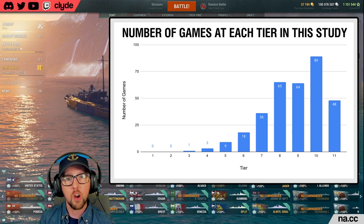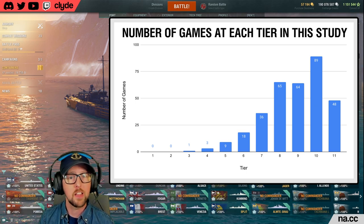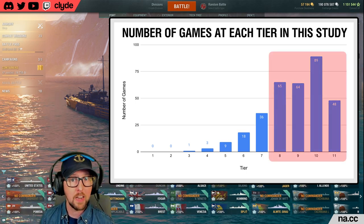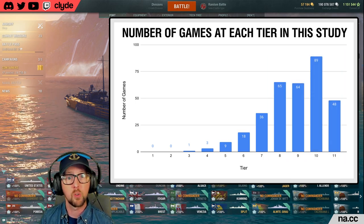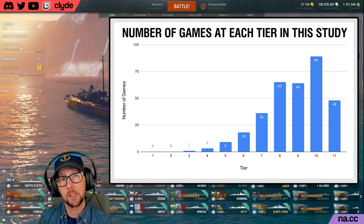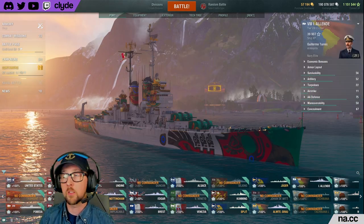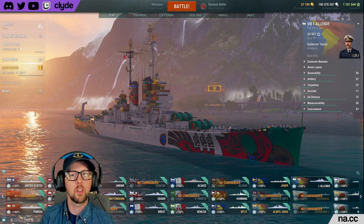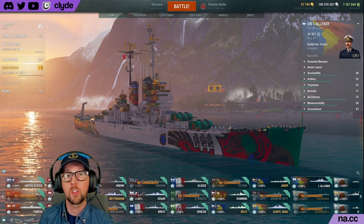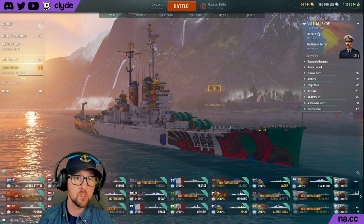The study includes battles as low as tier 3 and as high as tier 11 super ship matches. Whenever I talk about the tier of a match, I'm referring to the tier of the highest ship in the match, not the tier of my ship in the battle. This chart shows how many games were played at each battle tier in the study. Most of my games — 79.9% of my battles — are at battle tier 8 and above, with only 67 battles taking place at battle tier 7 or below.